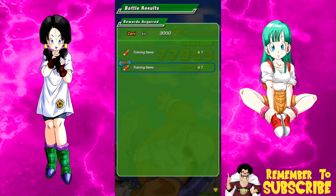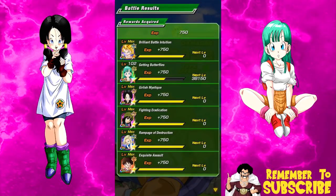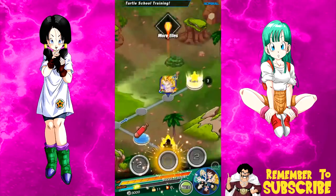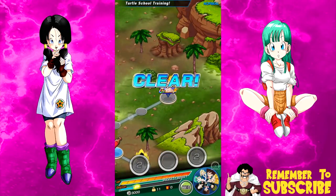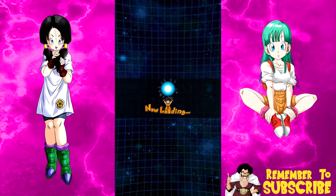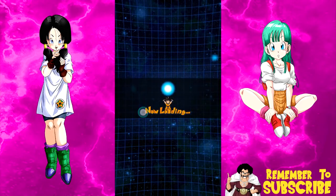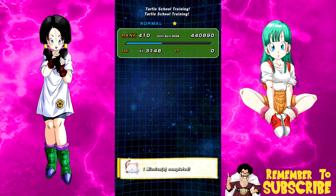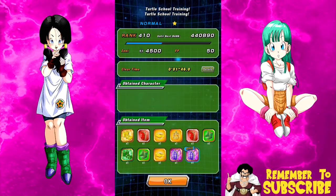100% Peppy Gals gives me a guaranteed training item — a guaranteed turtle shell. I only got one, which is odd, but I thought the rates were increased based on rarity from what I read on Reddit. Anyway, we're waiting for the load so I can show you the bonus. You can see the bonus on the right-hand side right there — Peppy Gals obtained, character obtained, item obtained.